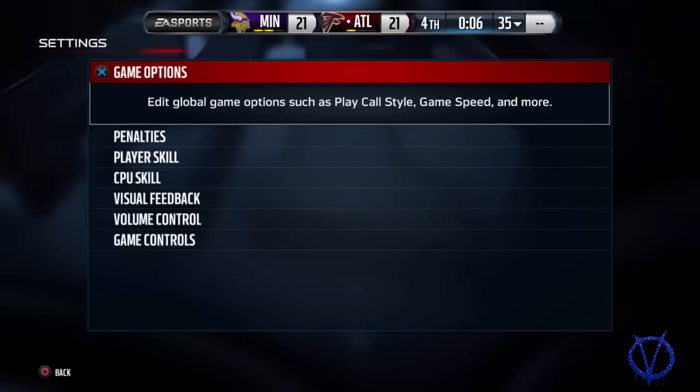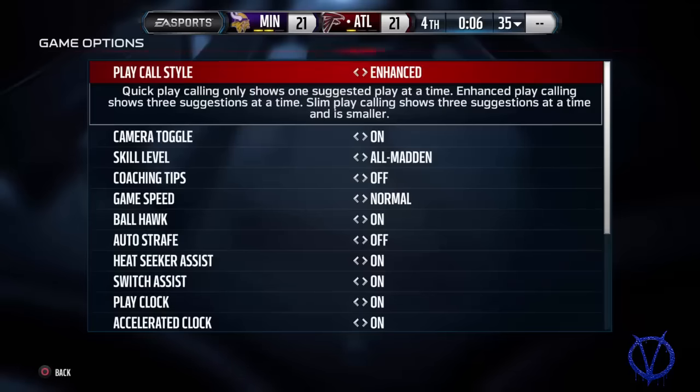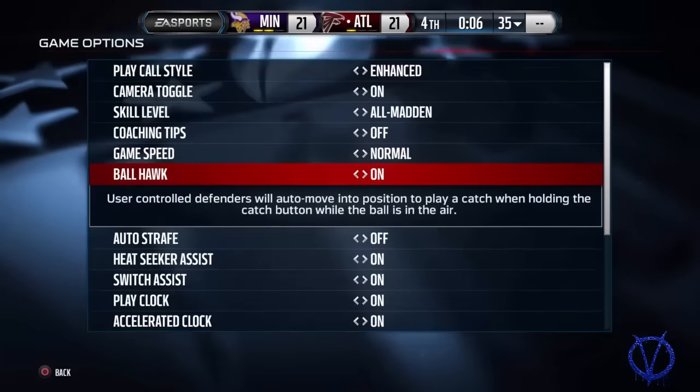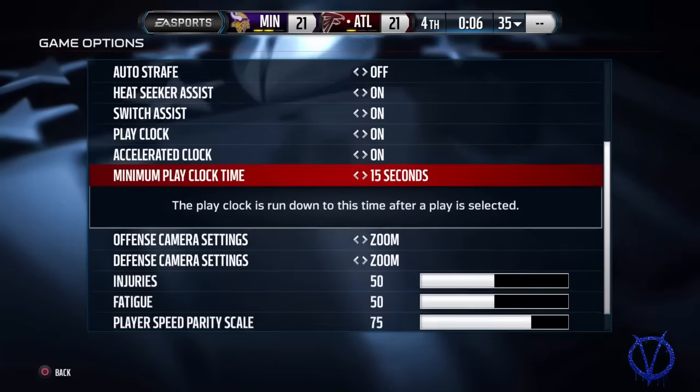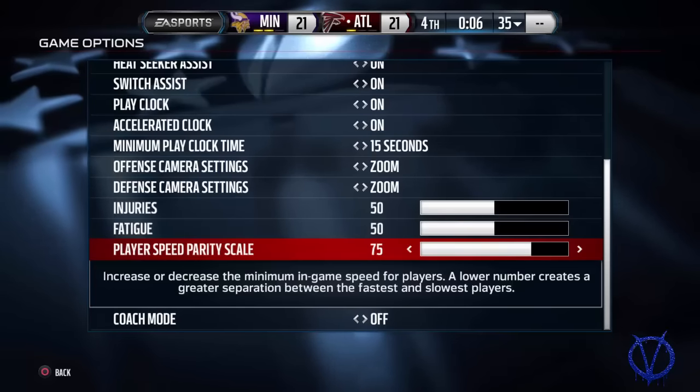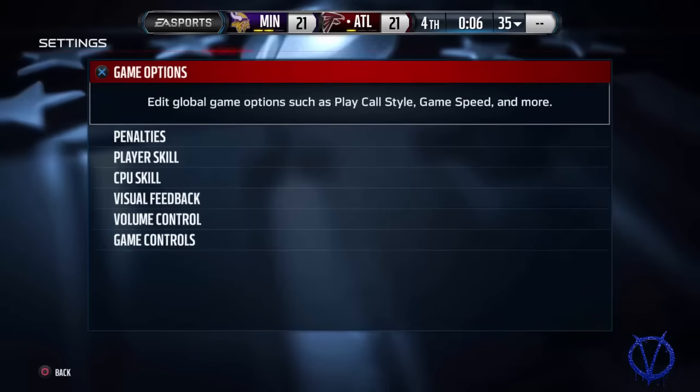Welcome back to the Source Code. I want to thank everyone for using my sliders and giving me feedback — I needed it. I used the feedback to make these sliders a lot better. You want your sliders to be just like you see it on the screen. Player speed parity scale: essential — have that at 75.